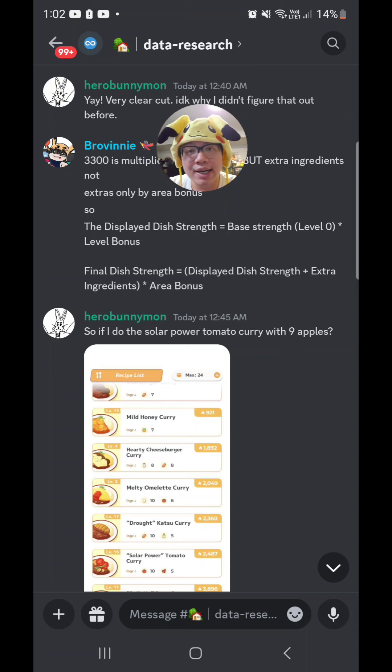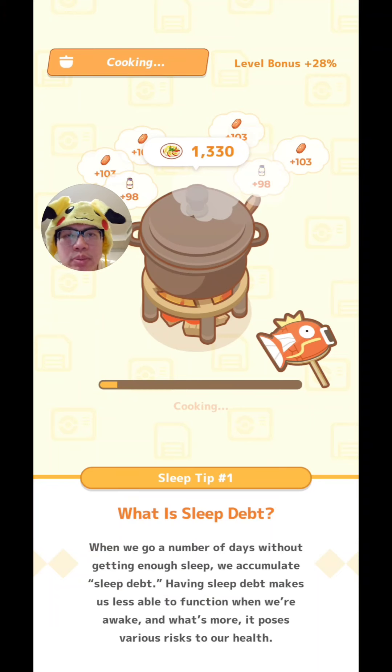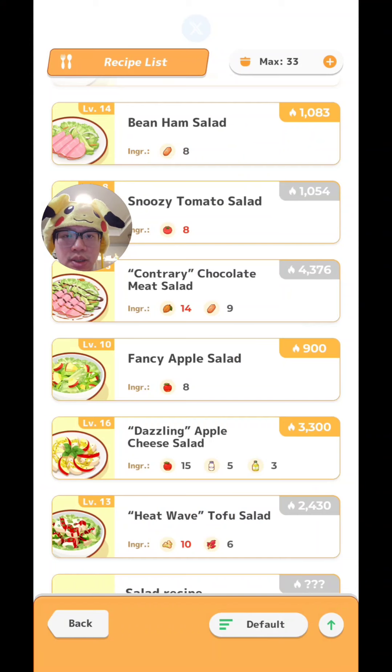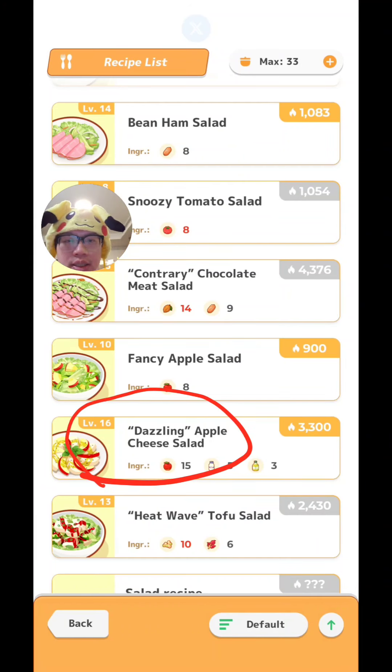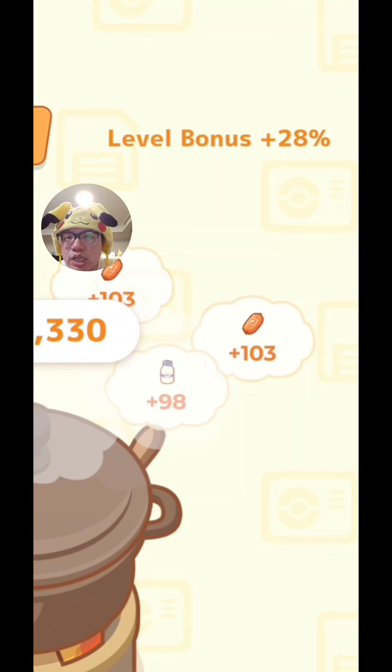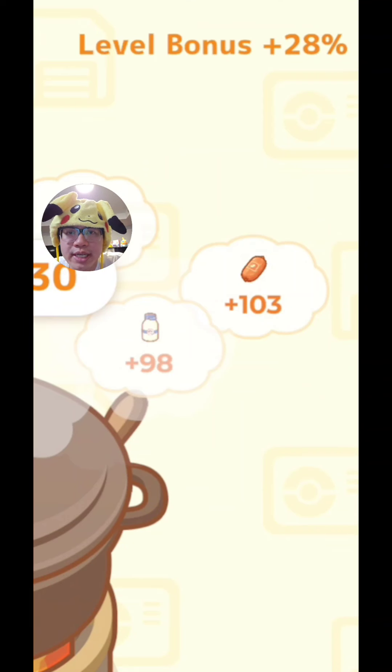If it didn't make sense, just watch the video again or ask me on my Discord channel. One more point for completeness: if you're wondering how much level bonus goes up every time you level up the dish, it's approximately 2%. So my Dazzling Apple Cheese Salad gives me 28% level bonus at level 16. If I level it up to level 17, it will give me approximately 30%. For some reason I'm not 100% sure of yet, this increase is not exact — it's not precisely 2% every time, sometimes I see odd numbers — but it is very close to 2% increase every level.